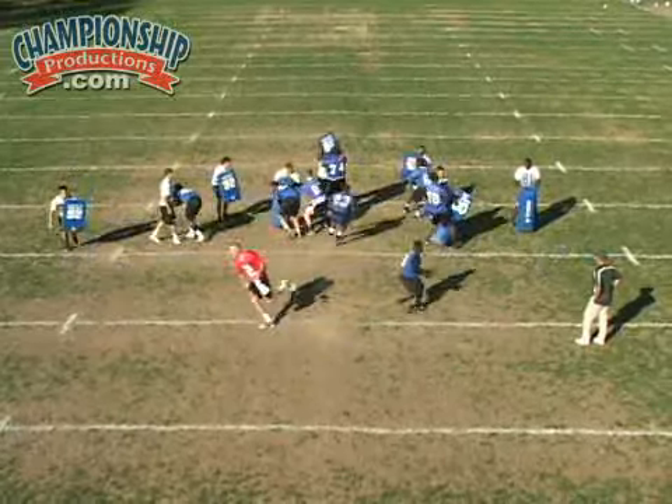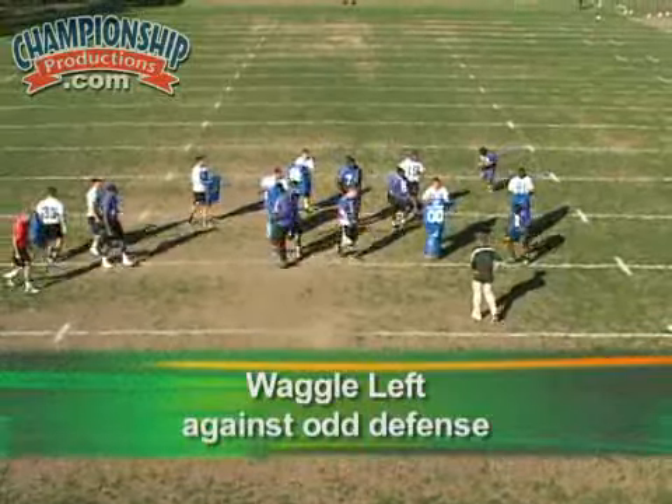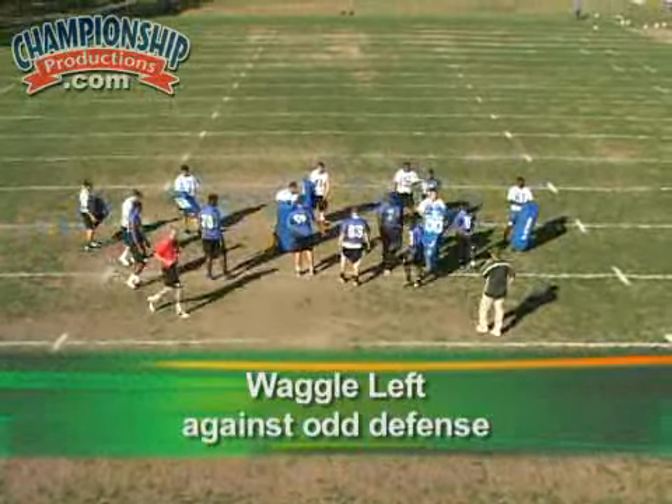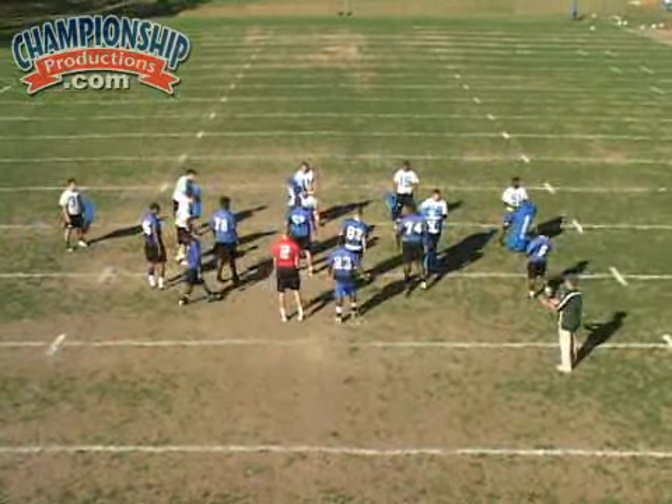Find that blue wall — there's the blue wall — great job. Then we'll run our waggle left. Basically what happens is our tackles and centers just on-block, and the two guards pull.